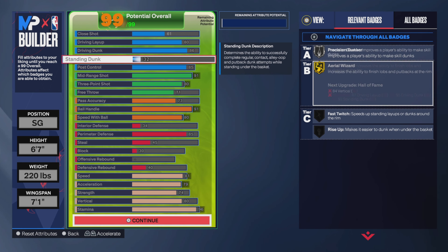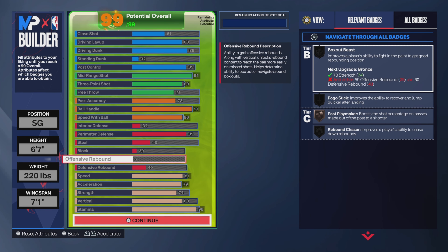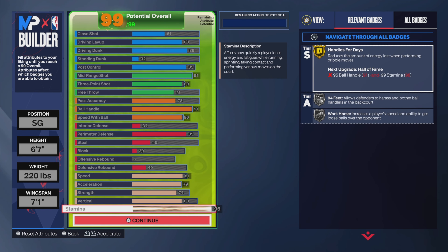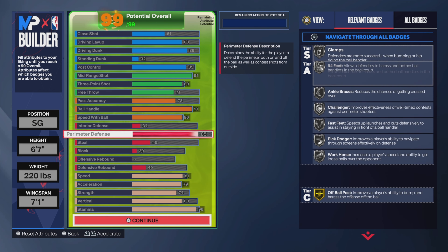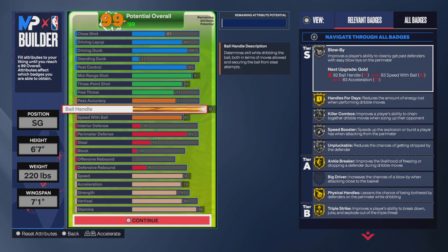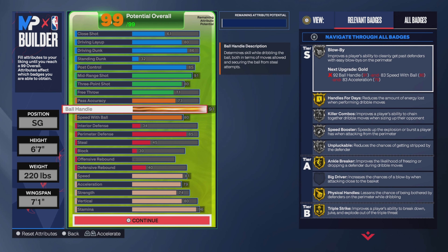I always like having some vertical, but since I didn't upgrade blocks, I put vertical up mainly for driving dunks. Stamina is at 96. Speed with ball I put to 80 since there's no point maxing it all the way out.